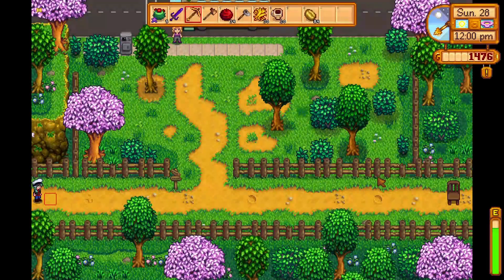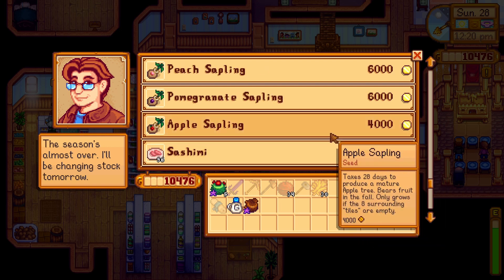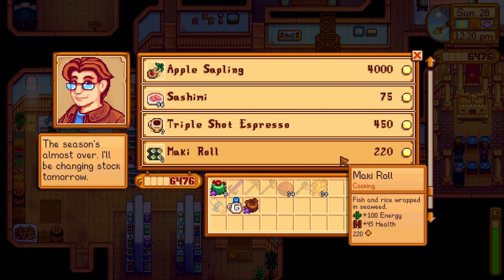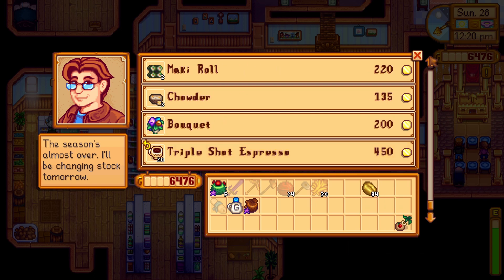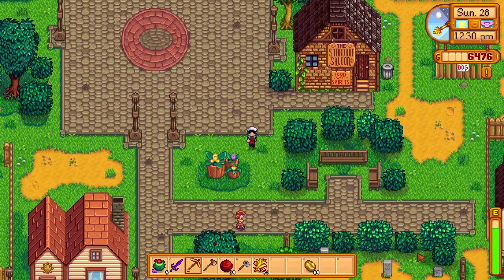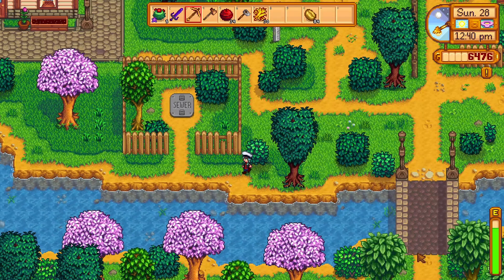I'm gonna go see Pierre and sell 20 triple shot espresso today so that I can buy the apple tree. Sell 20 for $9,000, buy the apple sapling for $4,000. I've basically just turned Pierre into Gus. The other thing we accomplished during spring is we got the sewer key, so I'm gonna go down there and take a visit to Krobus.